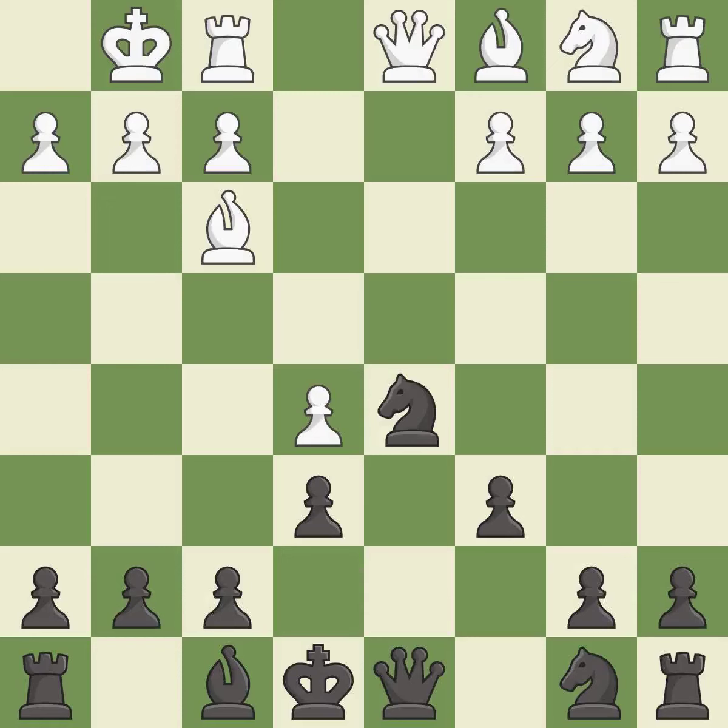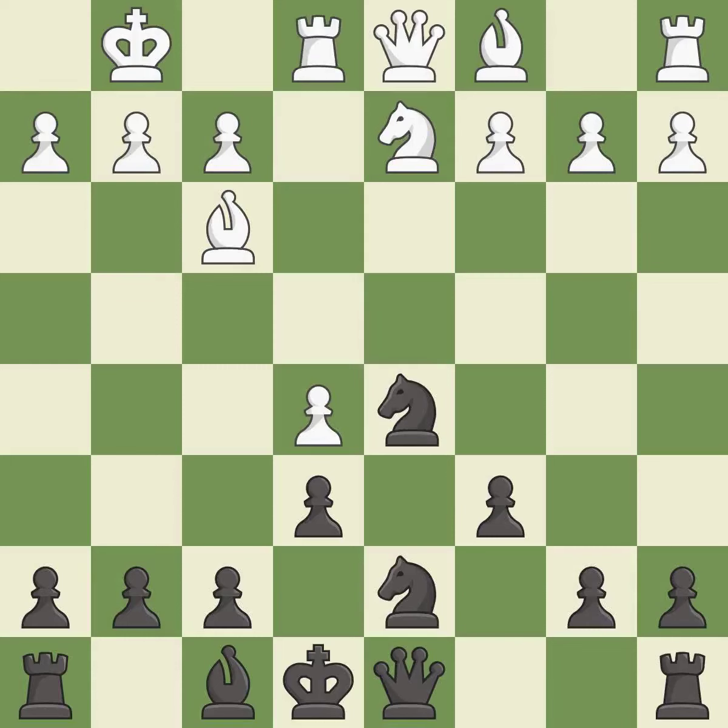This is the only move that works. This develops a knight off its starting square, getting it into the action. This activates a knight by developing it off of its starting square. This defends a pawn that was under attack and had no defenders — it is the last book move. This activates a bishop by developing it off of its starting square. It is good.